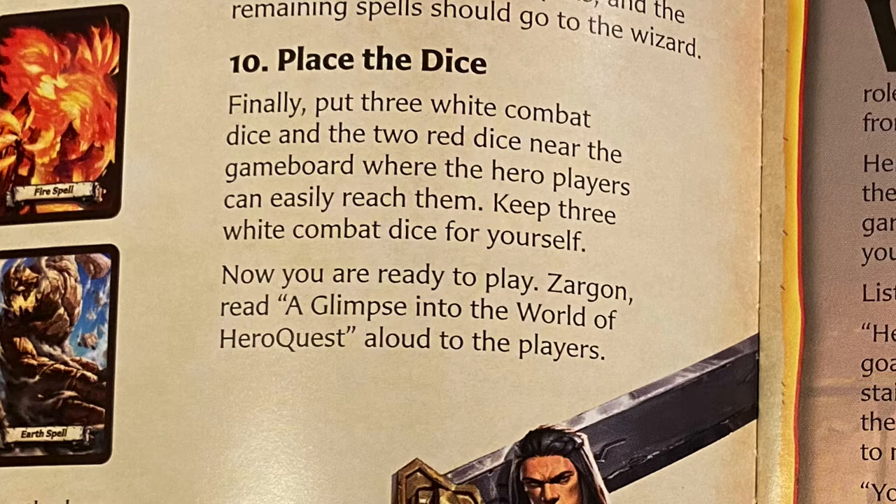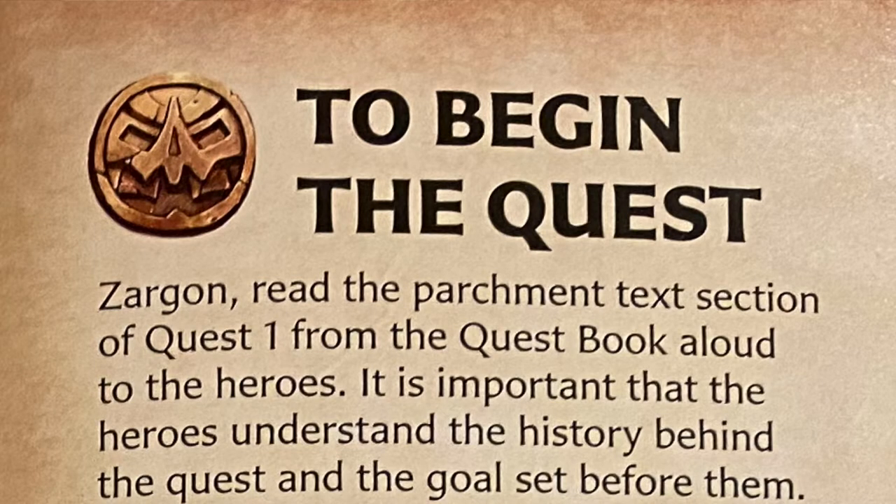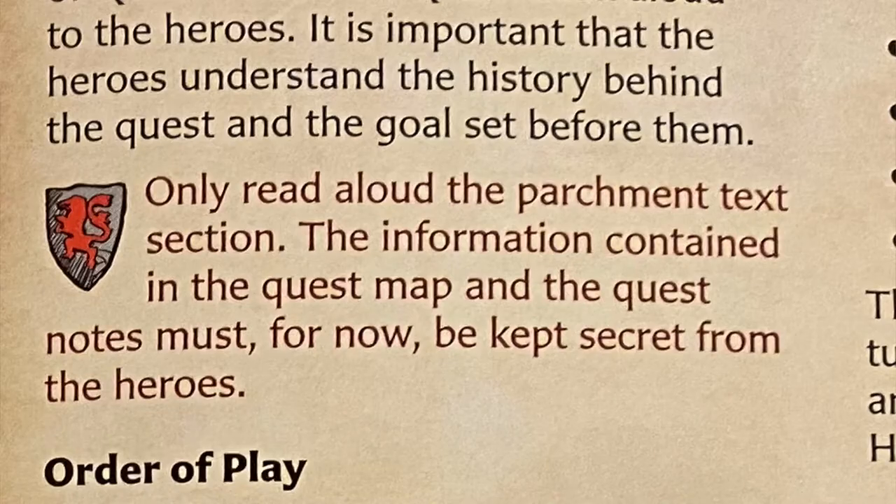So at the beginning of the quest, Sargon will read the parchment from the quest book out loud to the heroes. It is important that the heroes understand the history behind the quest and the goals before them — it will make it more interesting if they understand what they're doing and what their mission is. There is a side note: only read out loud the parchment text section; information containing the quest map and quest notes must for now be kept secret from the heroes.